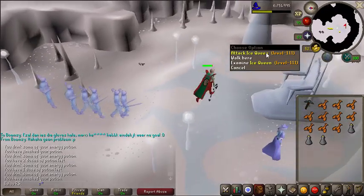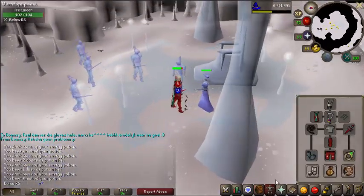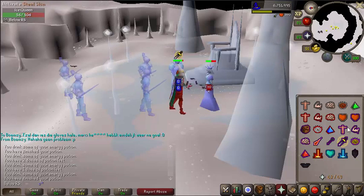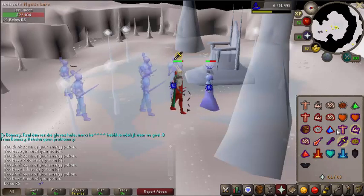You will see the Ice Queen — you just want to attack her. You can use protect from melee and then try to kill her. It should go quite fast if you have some combat level.